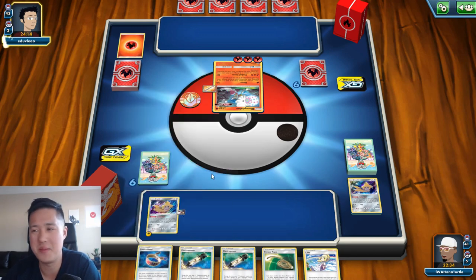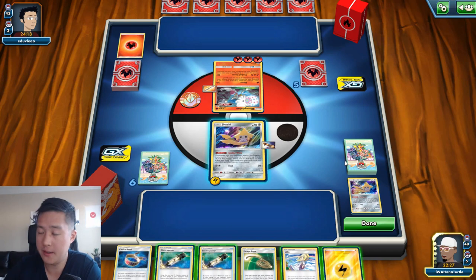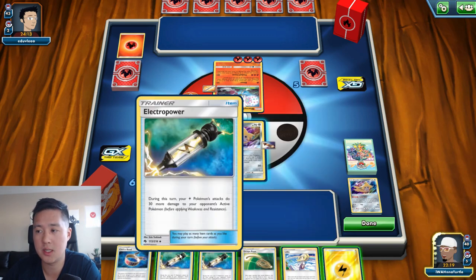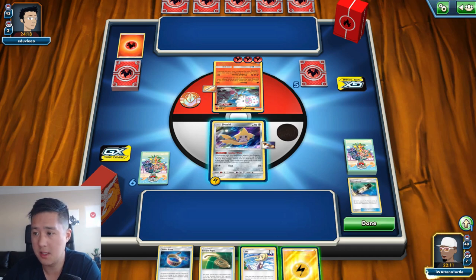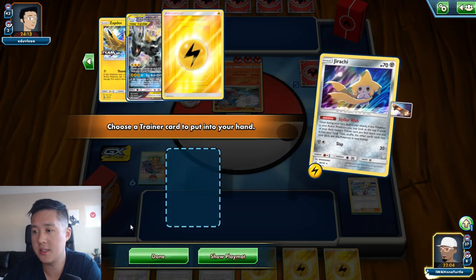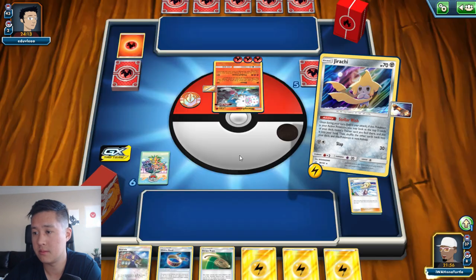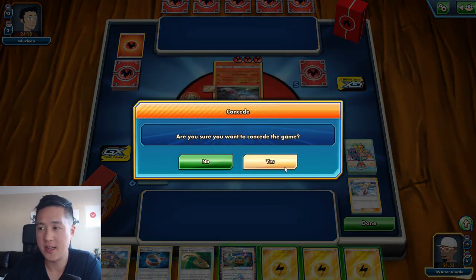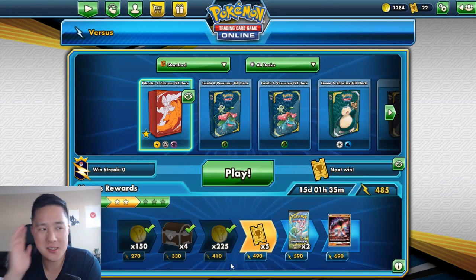I always get confused and forget that Zapdos and Reshizard are metal type — very strange. If I can get a Zapdos, it might be pretty good against this matchup with all these Electro Powers. So that would be 80 to 110. Then Lillie — oh my gosh, Stellar Wish again? Are you kidding me? I think that's game. Rough draw — since I can't do anything I think we'll just concede and try for another one. That was just very bad draws.